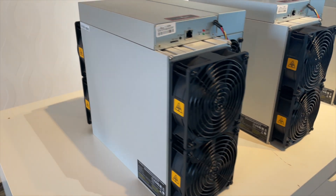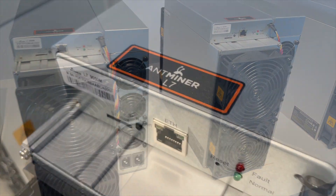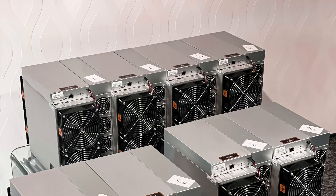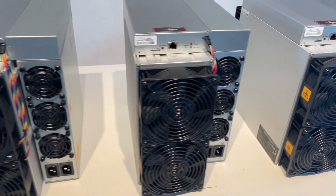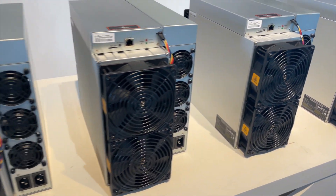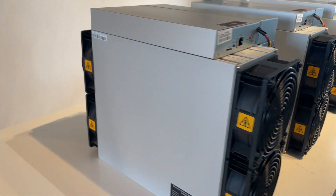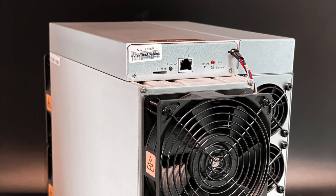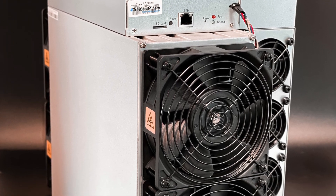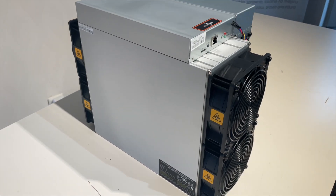As for the construction, it's the same as the S19 Pro, S19J, and D7. As you can see, they only changed the casing of the fans — it's all black. As a reminder, they were silver like on the S19 Pro. They also changed the structure of the hash board. Now the Z15, S19J, D7, and L7 are all black, which is a better solution because you cannot see the rust that appears over time.